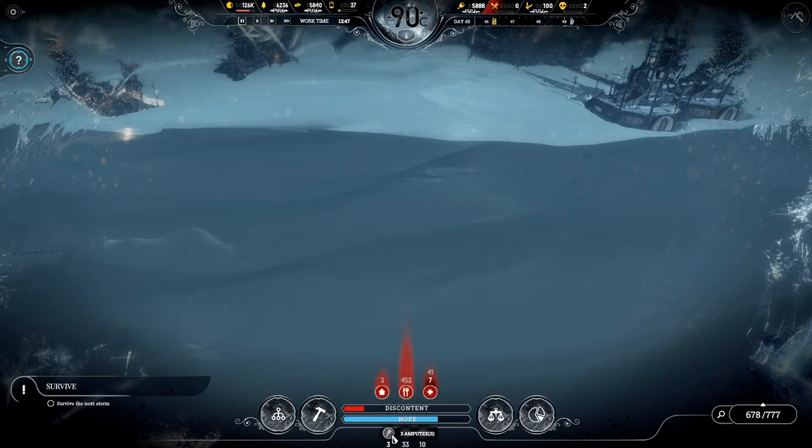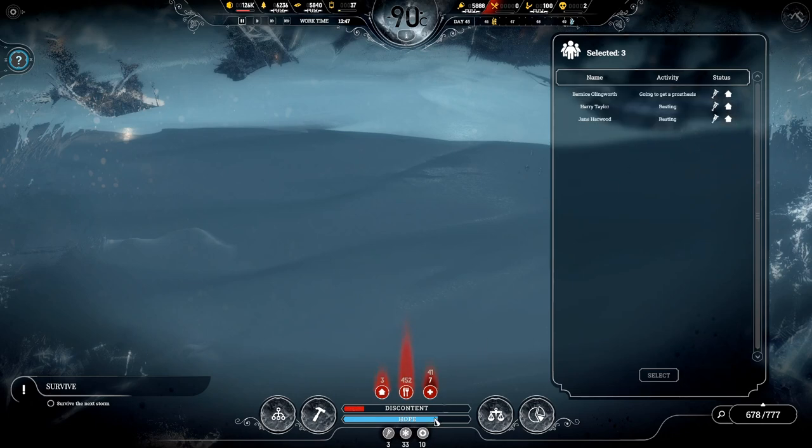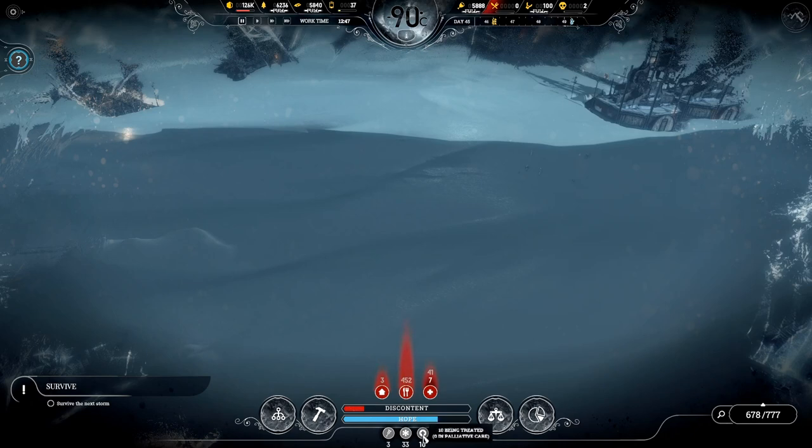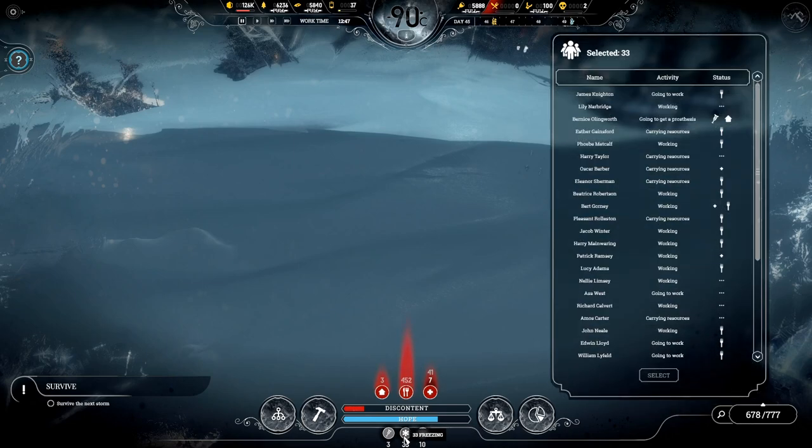On the bottom gray symbols: the peg symbol shows how many people are amputees in your city. The gray cross symbol shows how many people are currently being treated — a good thing to have, as it means sick people are being dealt with. The gray snowflake shows how many people are in a freezing environment. Freezing is bad, and we'll discuss this more in the heating episode. If you have this symbol, get those people out of the freezing environment immediately.